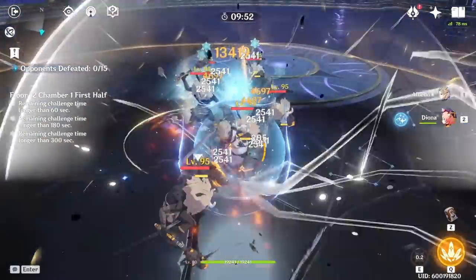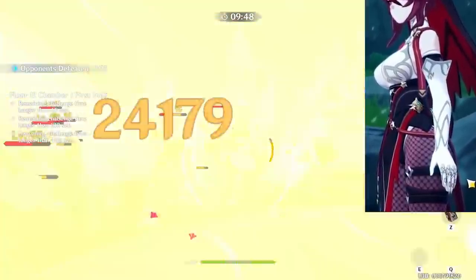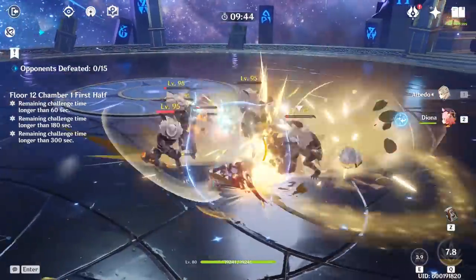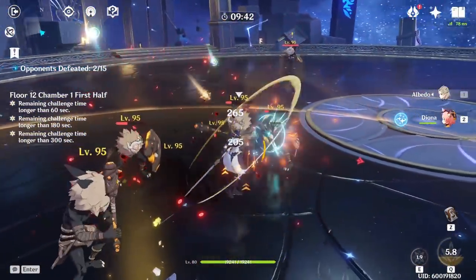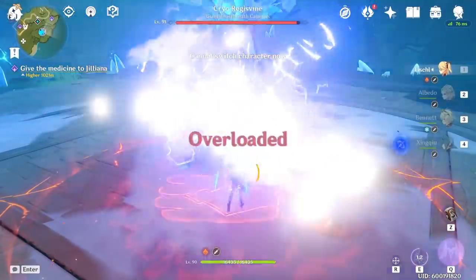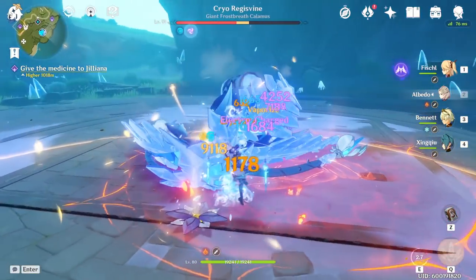Albedo is probably patch 1.2's biggest surprise after Rosaria's ties, and I have been nothing but happy with his performance and playstyle since pulling him. Additionally, his banner has three of the best support characters in the game right now, making it one of the most worthwhile banners we have ever had.